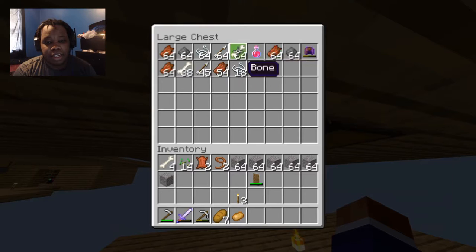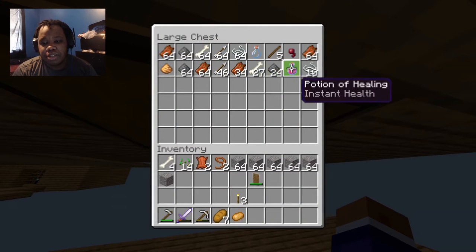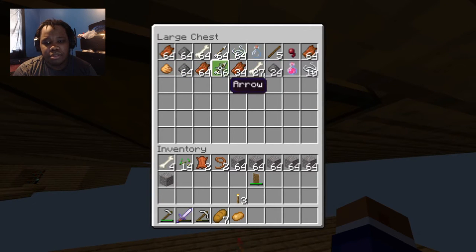And it gave us a lot in here — a lot of arrows, a lot of flesh, a lot of potions too. Everything seems to be going good and we're getting glowstone and other stuff as well.